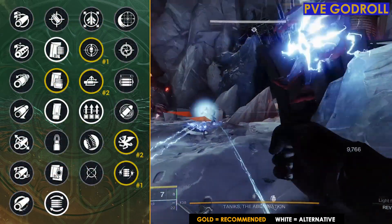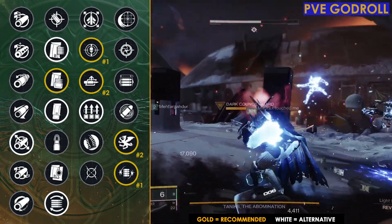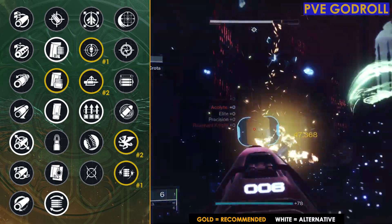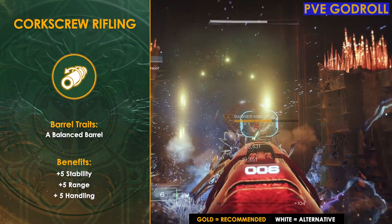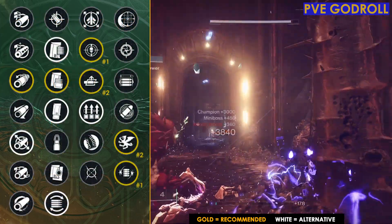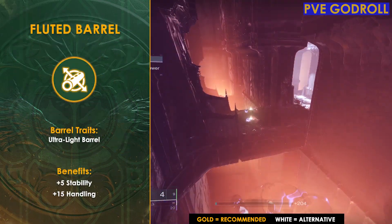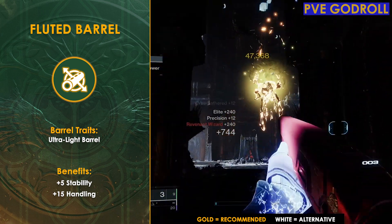Moving on to the barrel for column one, typically on a shotgun I like more handling and tend to lean towards Fluted Barrel, and while that is still a decent option, since Threat Detector is already giving us a Handling Multiplier, I actually think it might be better to go with Corkscrew Rifling, which will distribute our stats more evenly, giving us a plus 5 to stability, range, and handling. Now if you are going to use this more for DPS and end up going with Autoloading Holster, then Fluted Barrel is going to be the better option, helping to boost that handling so you can switch back quickly, giving us a plus 15 to handling and a plus 5 to stability.